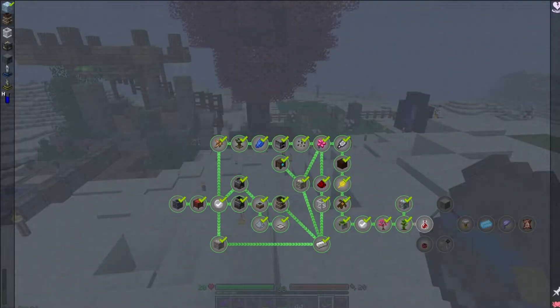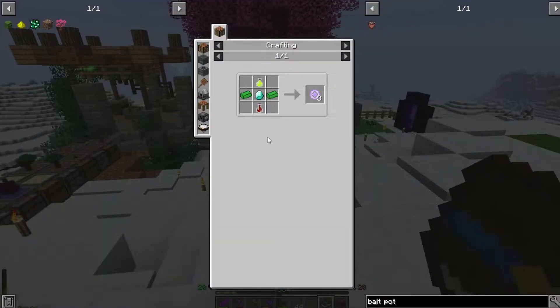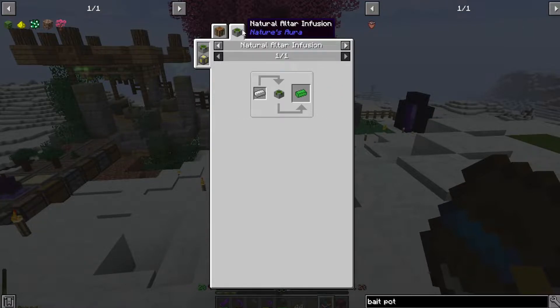Now that we've got diamond armor sorted out, the next quest is bottling some ghosts because we can't go into the nether. To do this we need to make bottled ghosts and spirit of calling — the spirit of calling is made from the bottled ghosts. The infused iron is just iron on a natural altar, so that's easy.